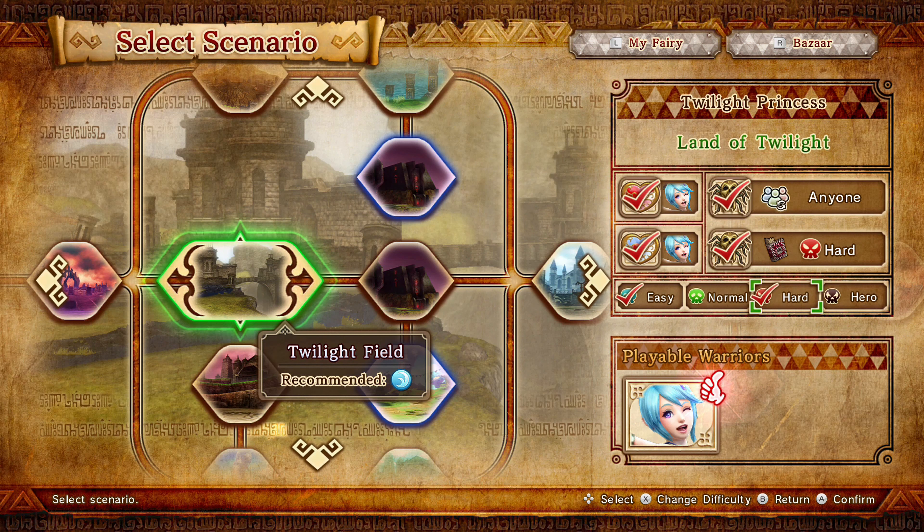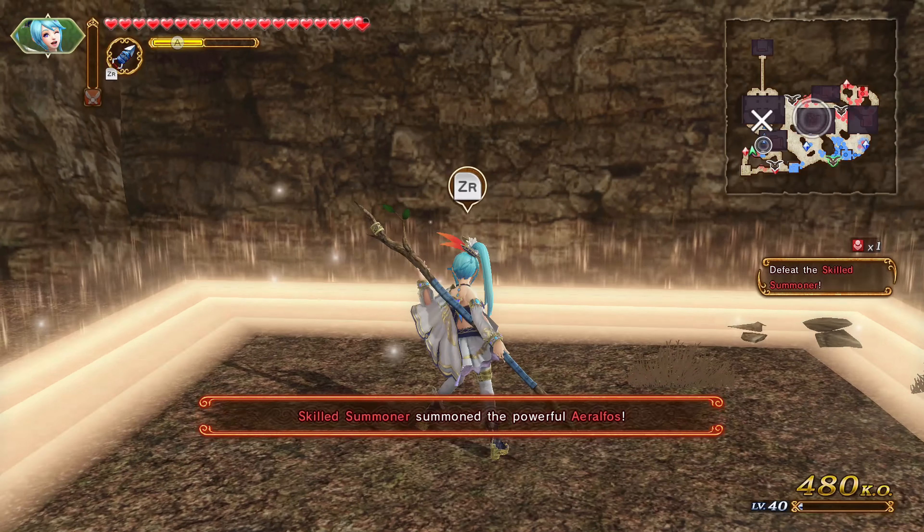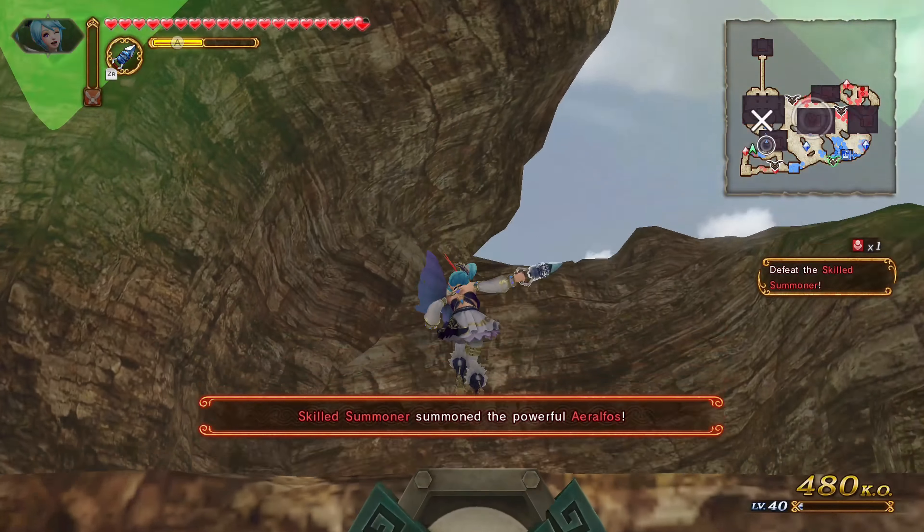Welcome to Hyrule Warriors for the Switch. This is Abyss and we're doing a collectible guide for each scenario in Legend Mode. In the description below we'll have timestamps for each individual collectible, just in case there's a certain one you're missing.